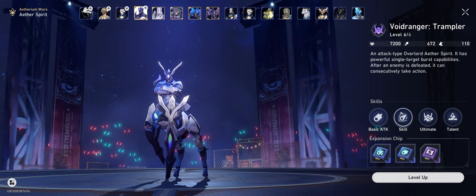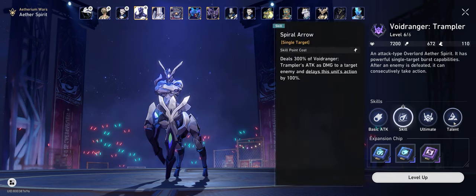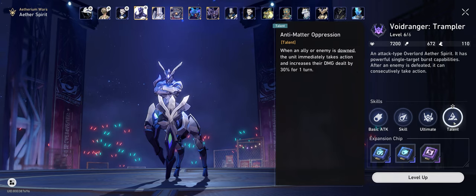Then we've got our main damage dealer of the crew: the Void Ranger Trampler, whose skill does a massive 300% attack damage along with a turn reset every time an enemy dies.